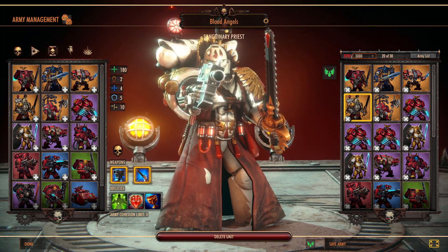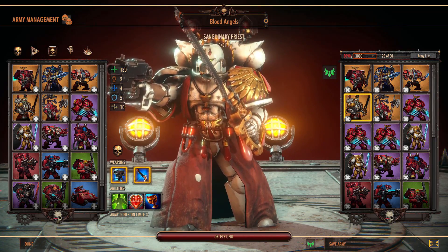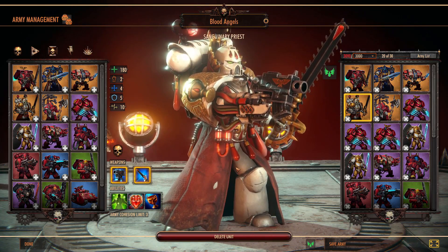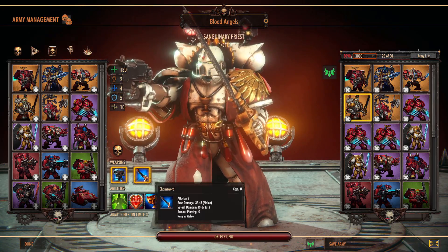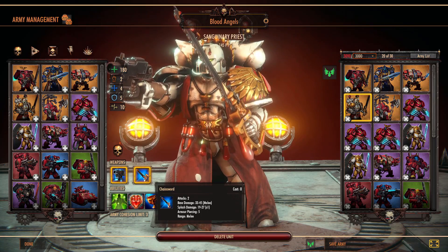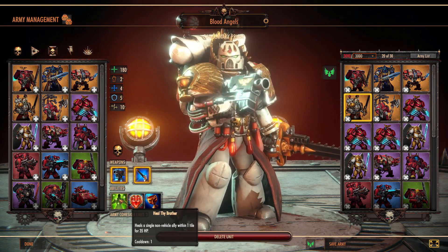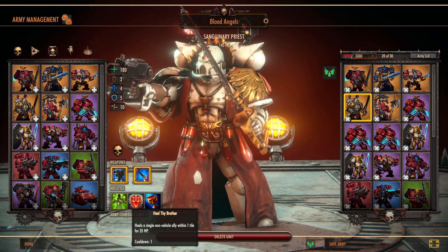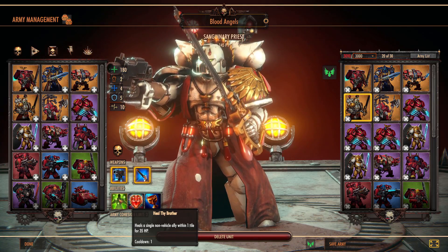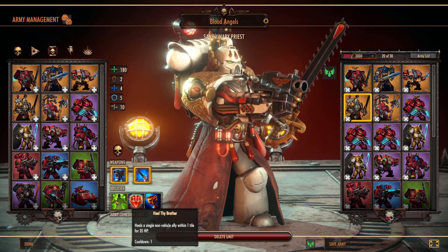The next unit is the Sanguinary Priest. Most people want to use him as a commander kept in the back row to heal units as necessary. He has two action points, a Chainsword so he can defend himself and do decent damage, and a Mastercrafted Bolt Pistol. His big ability is healing for 35 HP per unit in a squad, so he can do great healing — even higher if you empower.